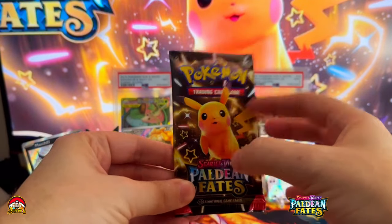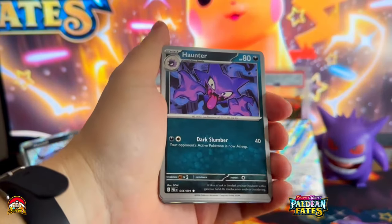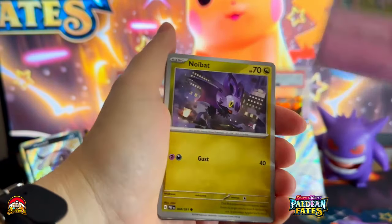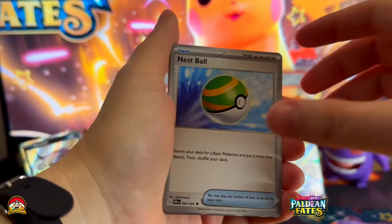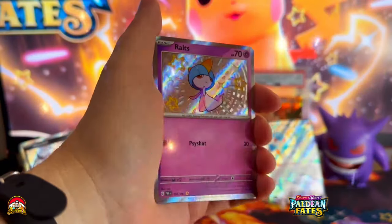Pack number three, can we get some last pack magic? One more free code. Fighting Energy, Fido, Hunter, Mime Junior, Neubat, Nespul, Zubat, Moonlit Heal. Yes baby! Shiny — roll to Shiny Gardevoir! Can we get another? Just a reverse Nemona. Not another one?